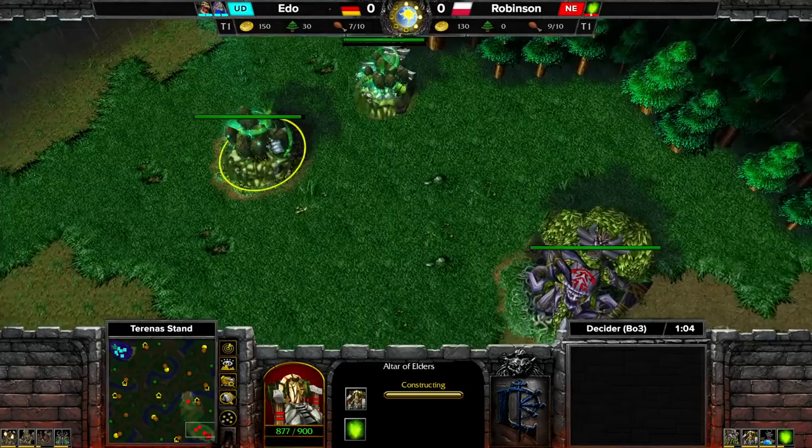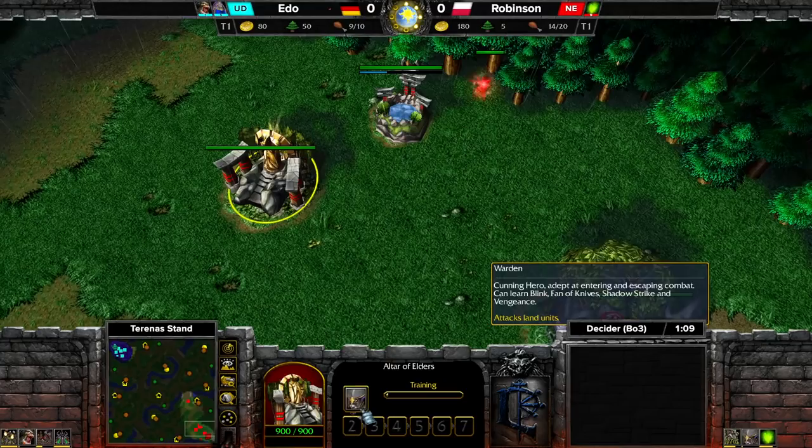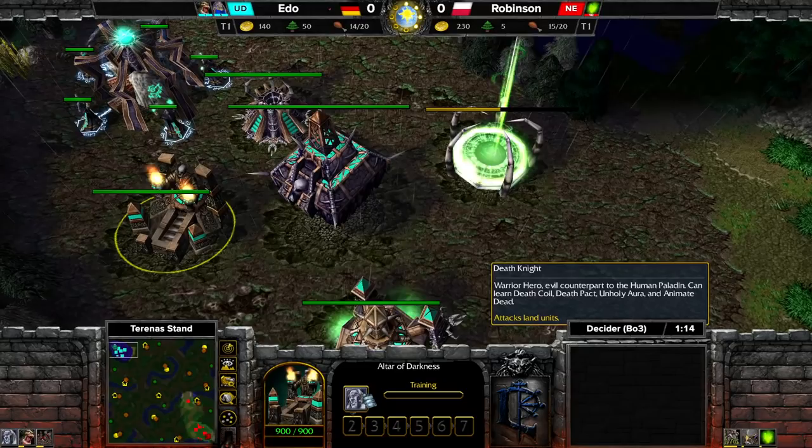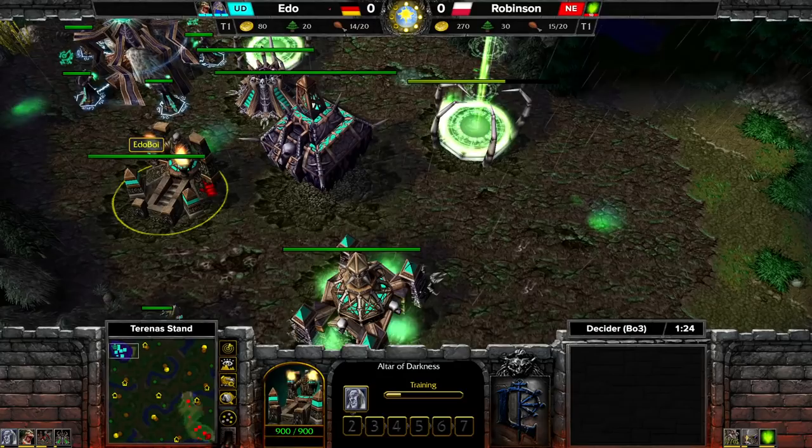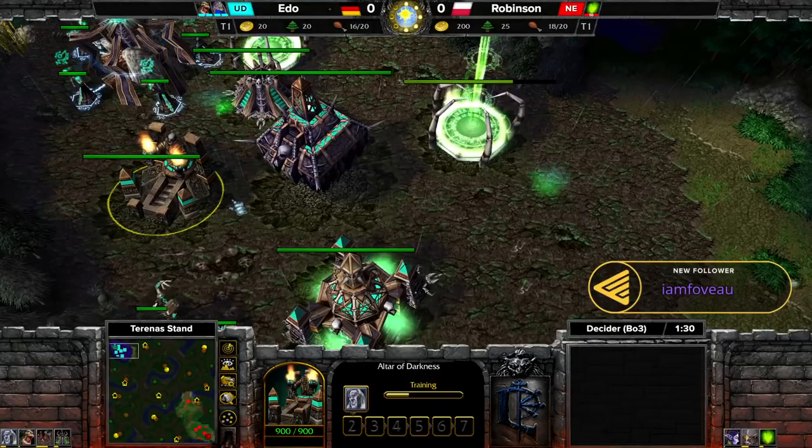We start our game on Terranestad. Ito is in the upper left, Germany. Poland represented by Robinson as a Night Elf in the upper right. It's a Warden on one side, and a Death Knight on the other — not too surprising.